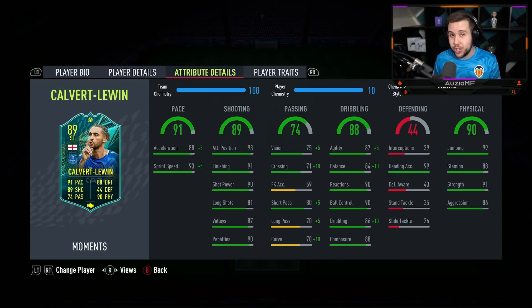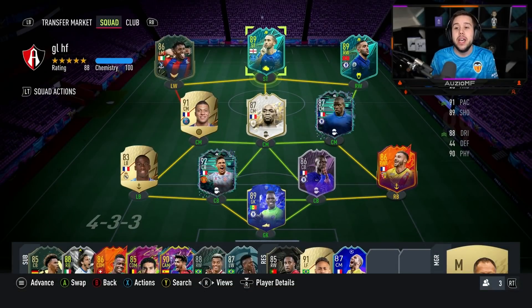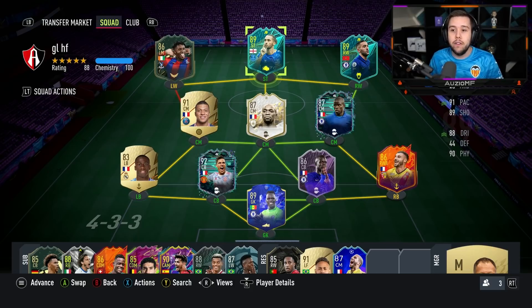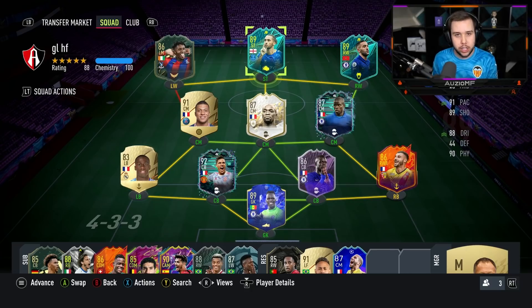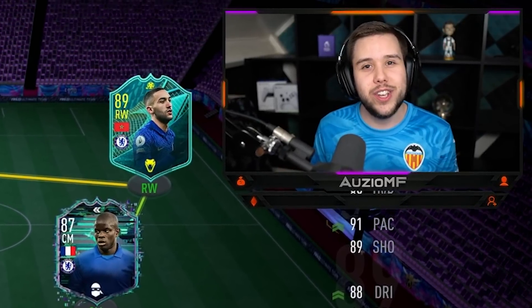91 strength as a striker is going to cause centre-backs issues. Now there are links for him — club-wise it isn't anything amazing. If you're going to have this Calvert-Lewin card, you are most likely going to have a Premier League team around him. I've got Wilfried Zaha and Ziyech to get them on full chemistry, plus an icon as well. I'm going to be playing Calvert-Lewin in the strike position in a 4-4-2 formation. Let's get into the games and see how good this card is going to be.